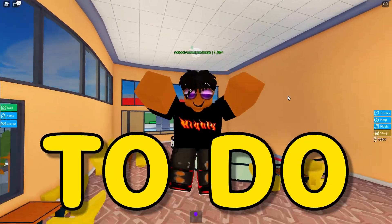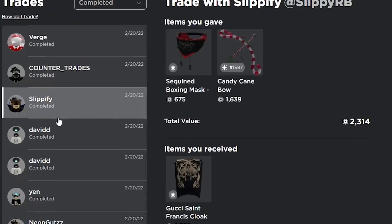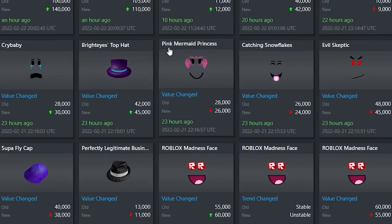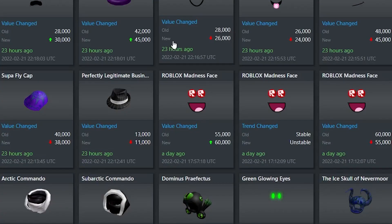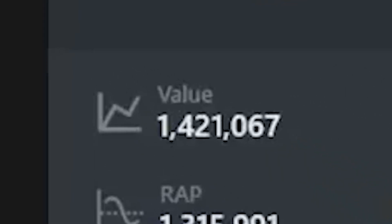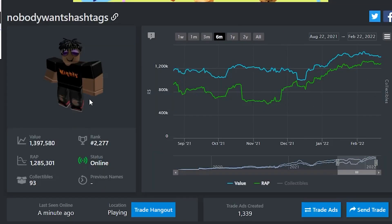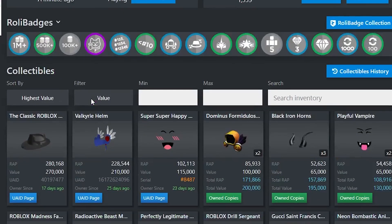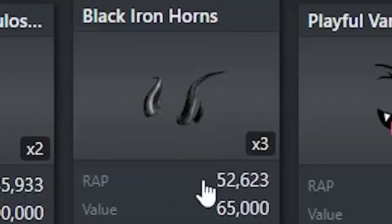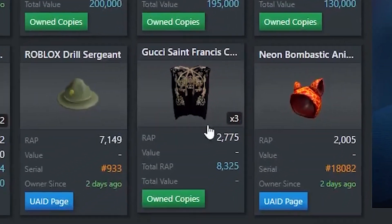Welcome back to trading at Trade Hangout. Since last time we've made a lot of trades and a bunch of new limited items have come out, but a lot of my items ended up dropping and I lost a lot of value. Last time we finished with 1,421,000 value but now we're down to 1,397,000, losing about 20k. I still have the classic fedora, the Valkyrie helm, the Super Super Happy Face, two Dominus Forms, three Black Iron Horns, two Playful Vampires, and a bunch of other small items.